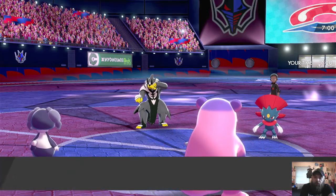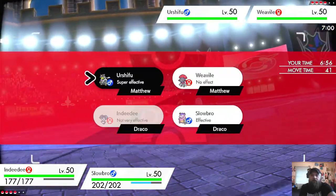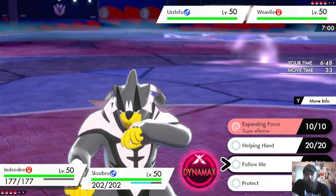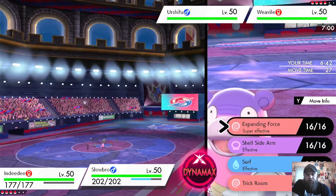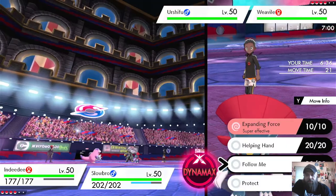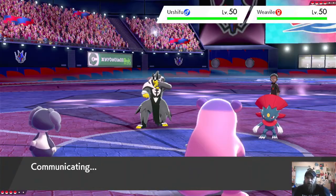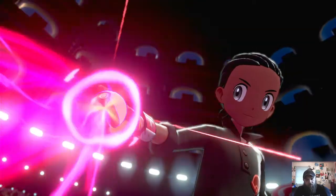The tournament at the end of this month is going to be a battle with a team of six. We're going to get the Quick Draw proc — oh no, not the Quick Draw! We have to decide our move. We could use Expanding Force into Trick Room. I think Weavile can outspeed, so we're going to use Follow Me and Trick Room just to play it safe so we can get the Trick Room up.